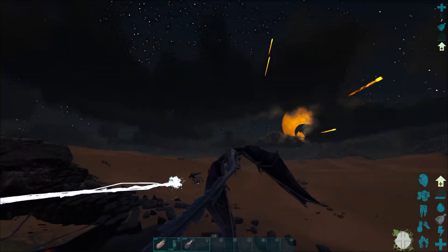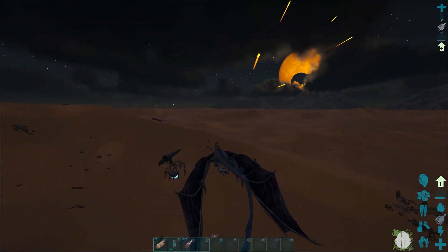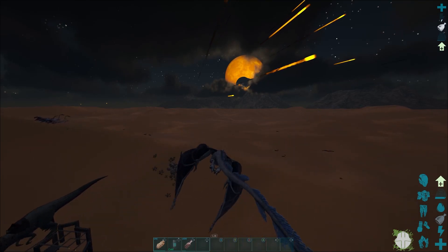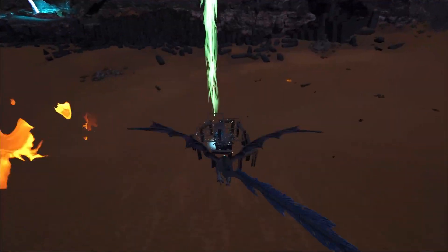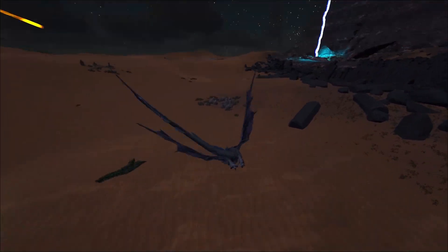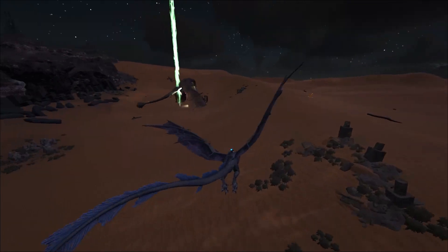The dodo wyvern tore through my Giga. Make sure to be wearing a hazmat helmet, tech helmet, or gas mask for the poison attack. You will want to be on a lightning wyvern so that you are immune to the lightning attacks. Aggro the dodo wyvern and pull it over to your turrets. Fly by your turrets over and over again until you pull far enough ahead to get the dodo wyvern to aggro your structures. Then you can safely watch your turrets kill it.